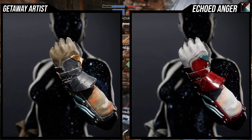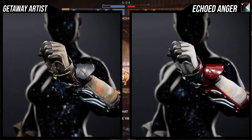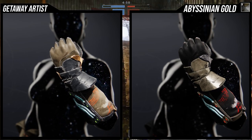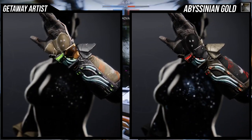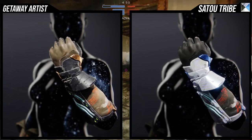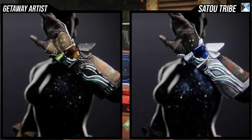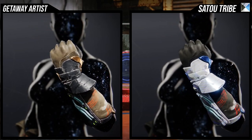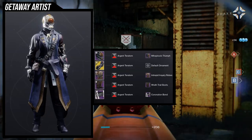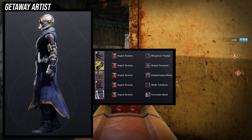The biggest shader pet peeve for the base Getaway Artist is the unshaderable pieces — you'll see orange lines on the arms that don't change color. On certain shaders it shows up a lot more as red, and on others it's barely noticeable. If you don't want that orange, you'll need to find a shader that covers it up or makes it less visible, though you'll still see hints of it.